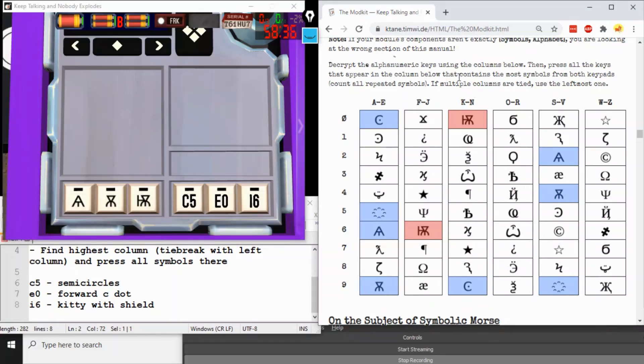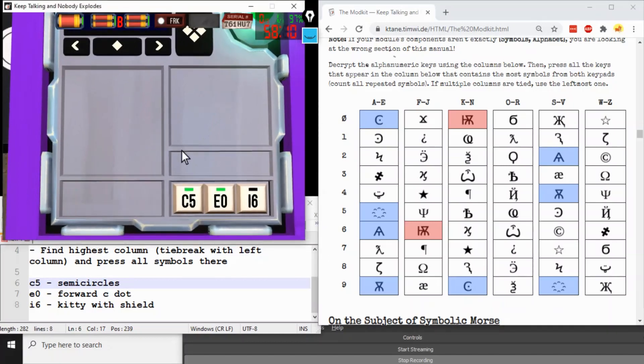There are four in this first column, so we need to press all the symbols: forward C dot, kitty without shield, AT, and semicircles. Taking them in reverse order is valid. Tell Diffuser the coordinates — semicircles was Charlie 5, and forward C dot is Echo Zero. Noting down the coordinates and which symbols they are makes it easier to communicate with your expert, so you don't have an accident of not knowing where a symbol is.